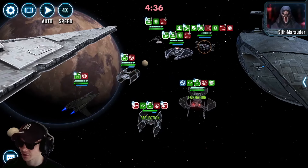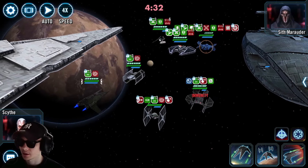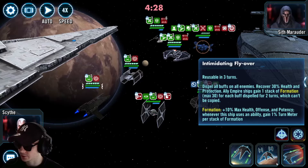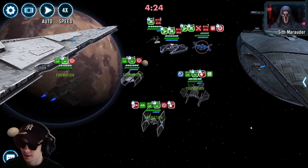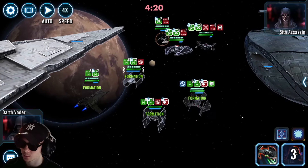We're going to give the Sith Marauder ship a stun — perfect. Now we're going to dispel all the buffs using the first special ability. Here's the part where it can get a little bit tricky: if we do not one-shot the Sith Assassin right here, it might be a little bit trickier.